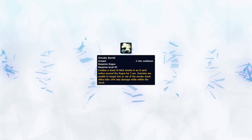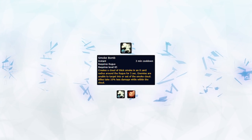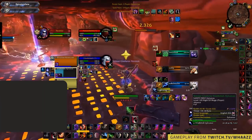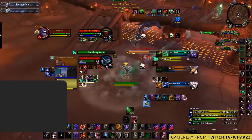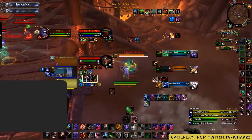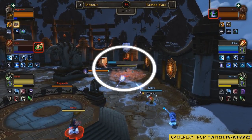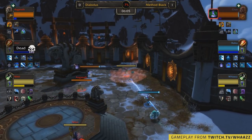Smoke Bomb is also a very important tool for rogues when it comes to crowd control. Teams are often forced to hold their trinket for this very ability, as if caught inside a Smoke Bomb Kidney Shot you are at a huge risk of dying. Smoke Bomb can be used two ways: its best use is to secure a kill on a target without a trinket. However, players often hold their trinket for this reason, so it can also be used simply to force a trinket out of your opponents. A Kidney Shot into Smoke Bomb can deny all healing on a target for the entire duration, helping you to score a kill.